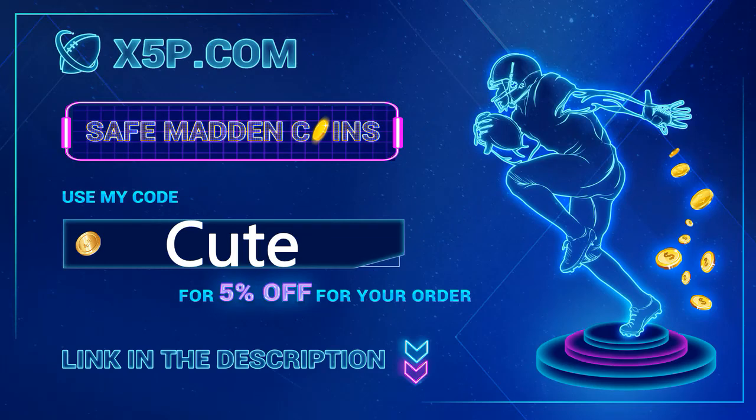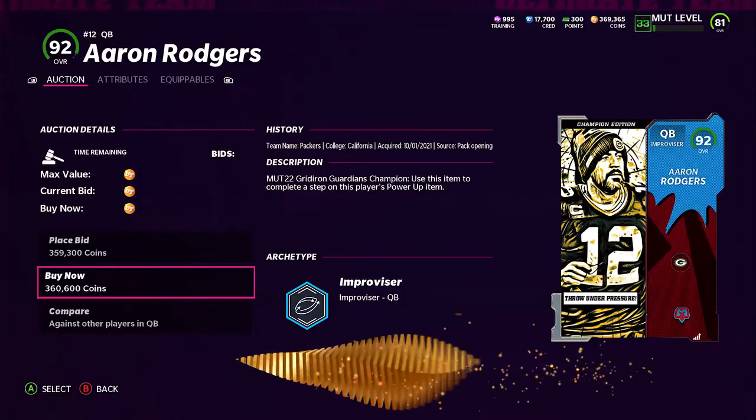x5p.com, use code 'cute' at checkout. 24-hour customer service, PayPal is available. Save your money, get the players you want.